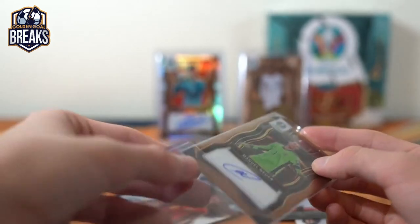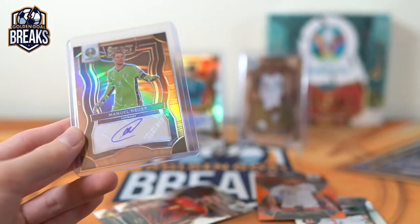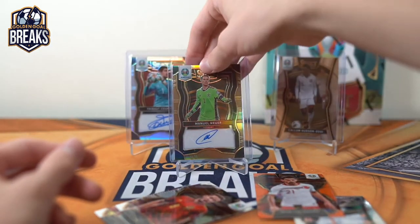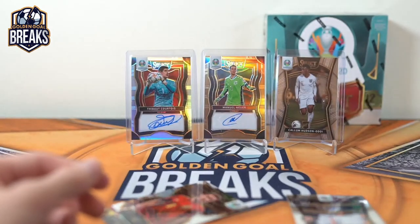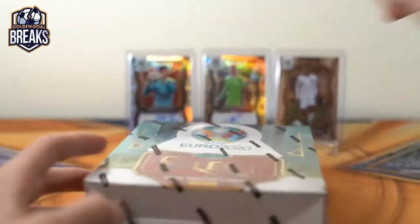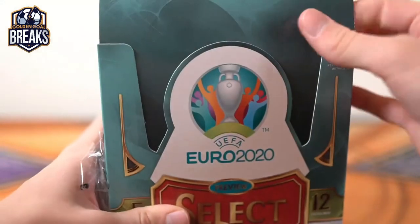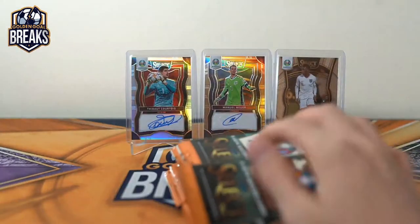If we're gonna get goalies, we better get these goalies then — Neuer and Courtois. Not too bad. Let's get Fabianski and then we got the holy trio of goalies — of Panini goalies at least. 510 to finish it off. Nice. It's not a bad box. I like that.